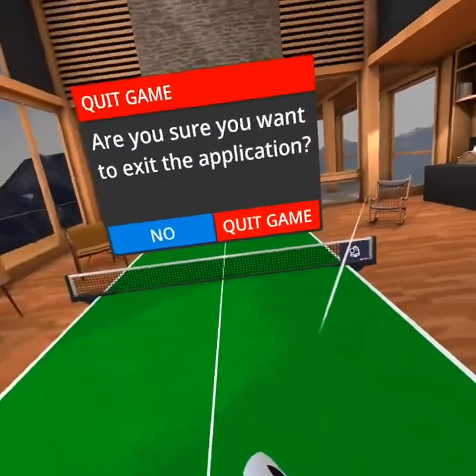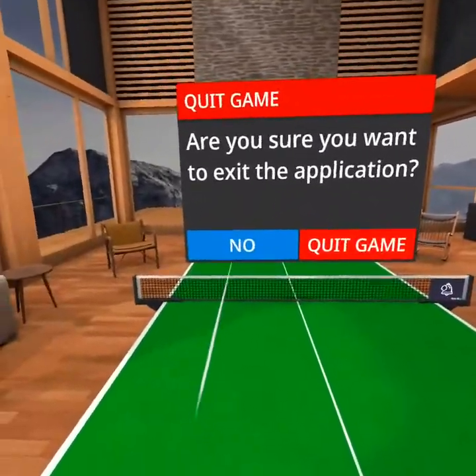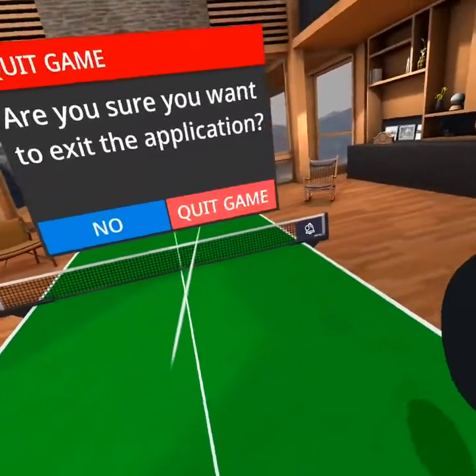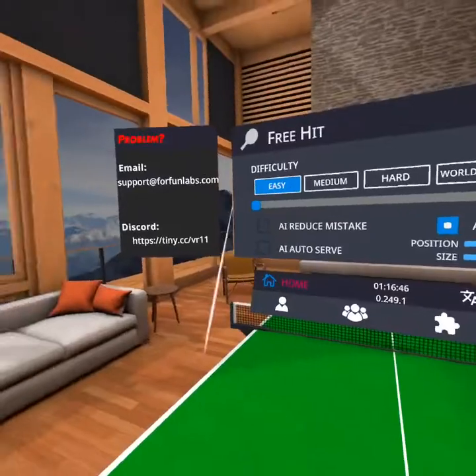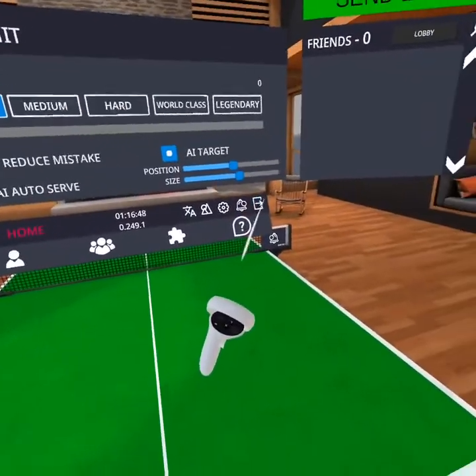And what does this button do? Well, it gets you out of the game. You press no — that's blue — and quit game is yes. So yeah, that's pretty simple. And this last one here is to quit game.